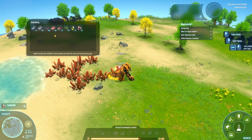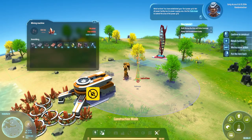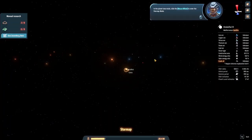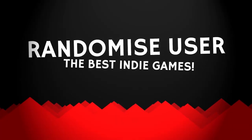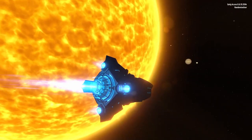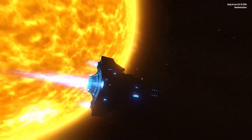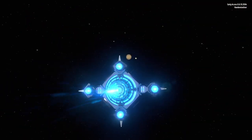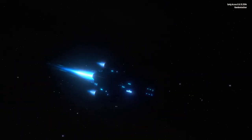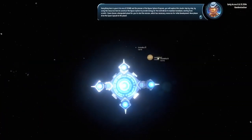Dyson Sphere Programme is a sci-fi sim with bits of everything thrown in, including Factorio. It's out now in early access on Steam in both Chinese and English language versions. So behold the Surry Cow 11, a bold spaceship heading towards the solar system of tomorrow, as we prepare to gather resources, develop production lines, and harness the power of the sun in space!